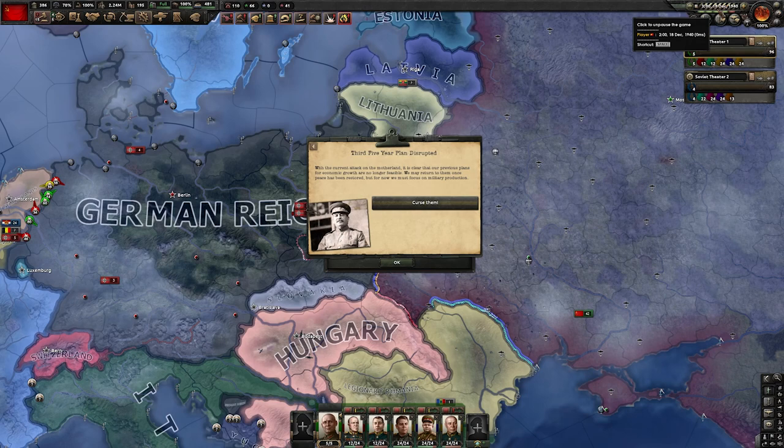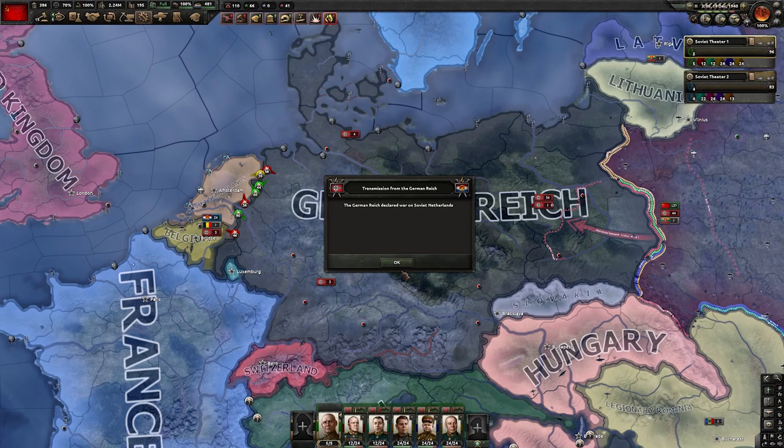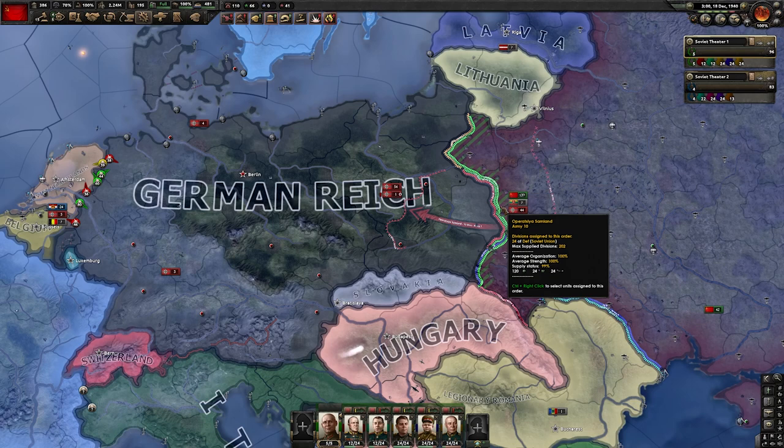Germany finally declared war — it took longer than usual, so expect it between June and December. By taking the Netherlands we got them stuck, and we still start the war a bit earlier than it would normally. We're officially at war with Germany — the next video will be a guide on how to win this war effectively. This guide took a lot of work and planning, so please like the video and subscribe to the channel to encourage more country guides in the future. Thank you for watching and I'll see you in the next video!